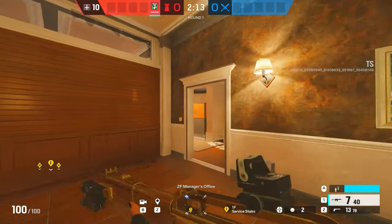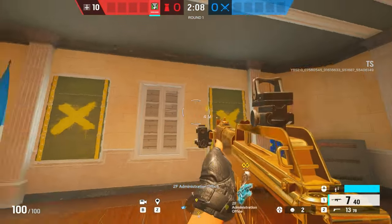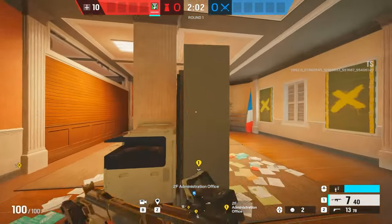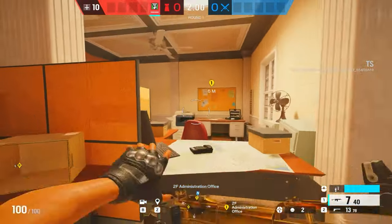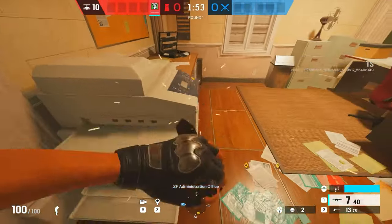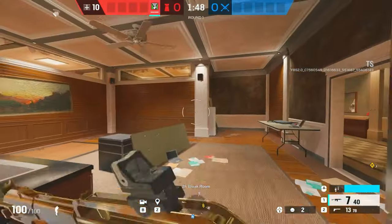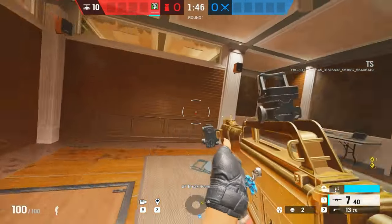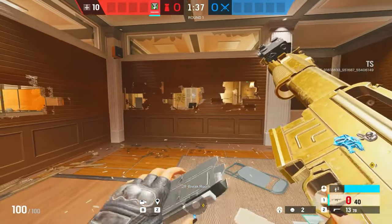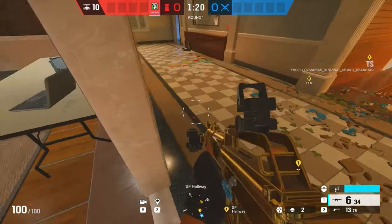This is visa stairs. We're back in admin — as you can tell, admin looks completely different. I would call this admin double windows, and then this would be self-side admin, and that would be north side admin. This would be copy room — the only issue with calling it printer is that there's a printer machine right here as well, so just call it copy. This would be break room, break room single, break room double, break room triple if they're on those walls. Vending tucked. Break room hall. Meeting hall.